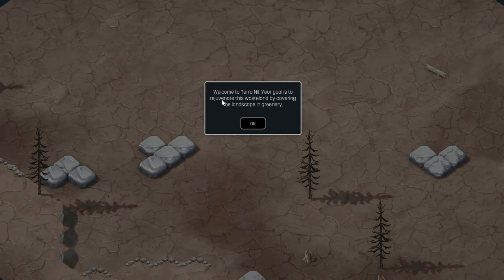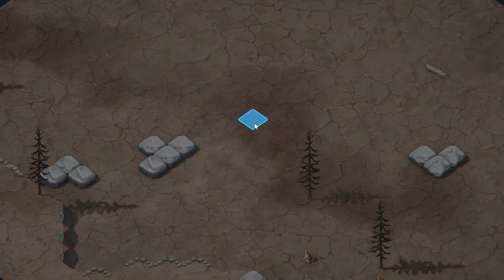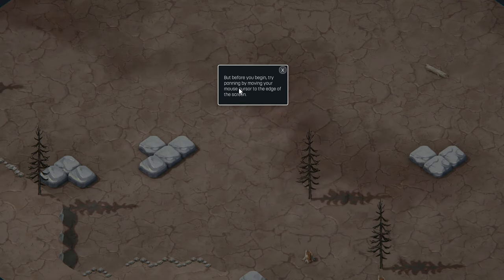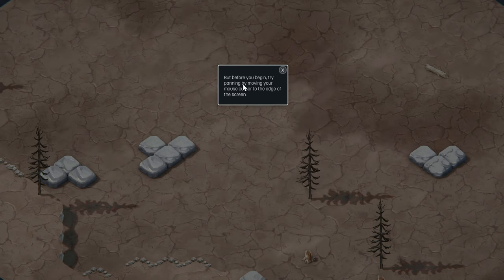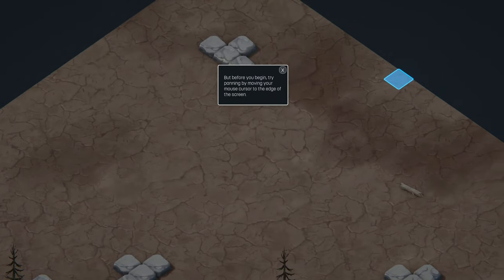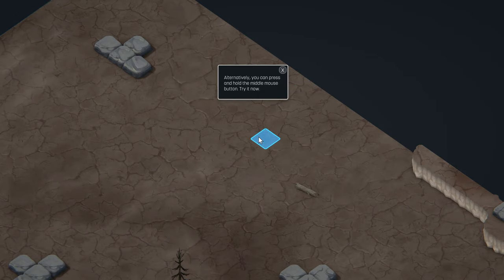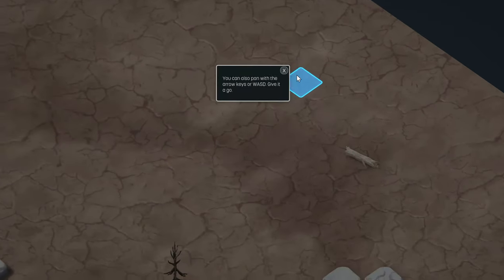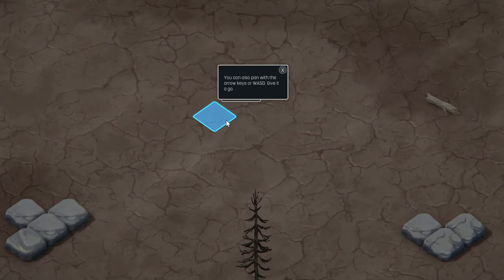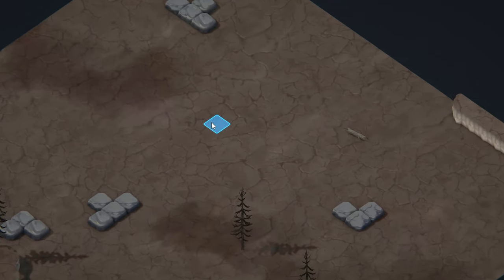Your goal is to rejuvenate this wasteland by covering the landscape with greenery. But before you begin, try panning by moving your mouse cursor to the edge of the screen. Alternatively, you can press and hold the middle mouse button. You can also pan with the arrow keys or WASD. Let's zoom in and out — try that with the middle mouse.